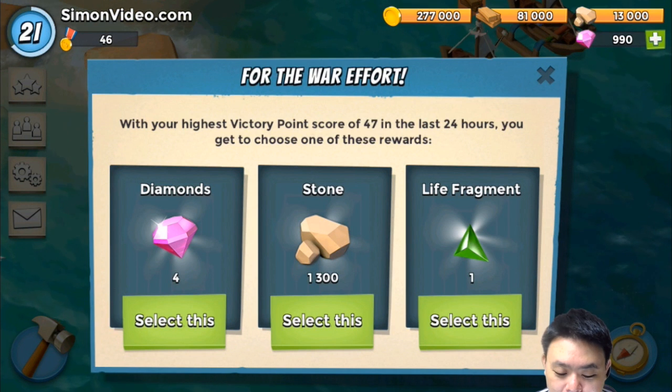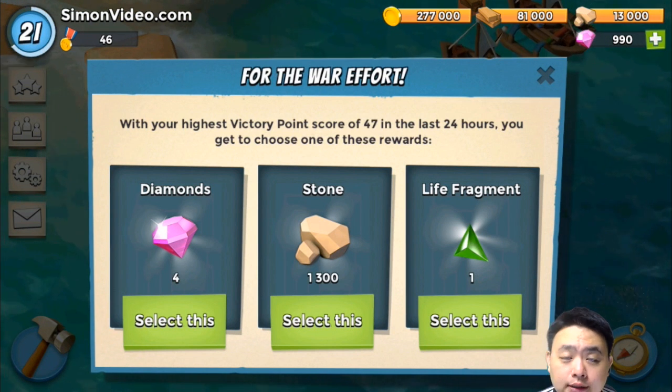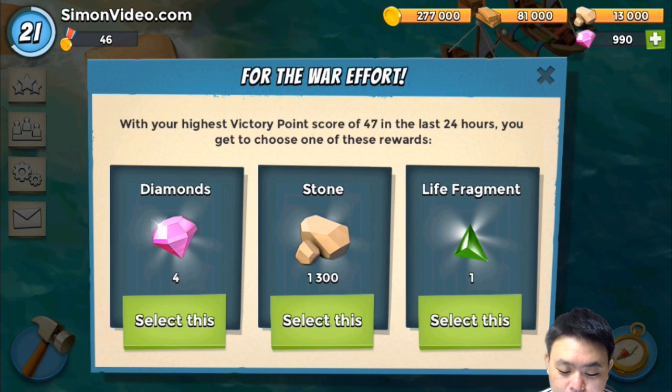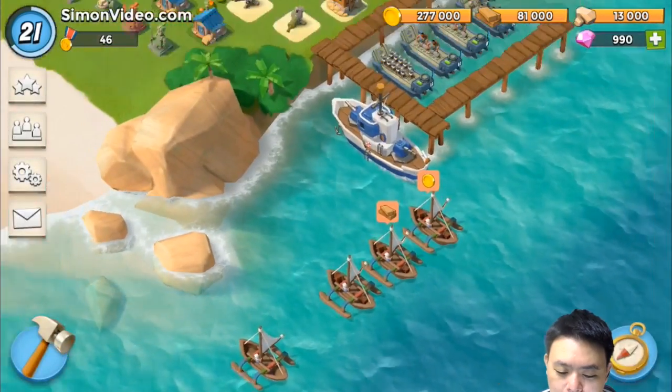I got some diamonds, stone, or life fragments to choose from. Diamonds look great but I always get diamonds from the chest, so I might as well get the life fragments. The stone is already maxed out, so let's get the life fragment — yay!